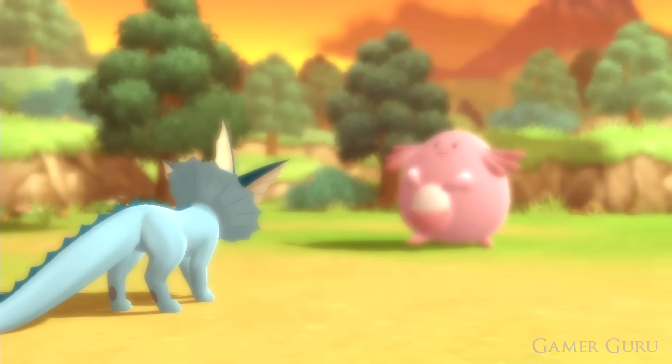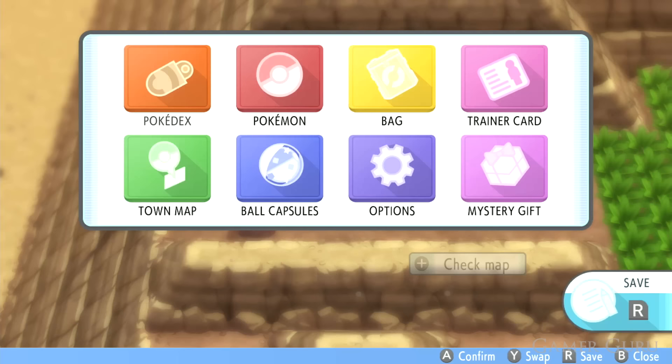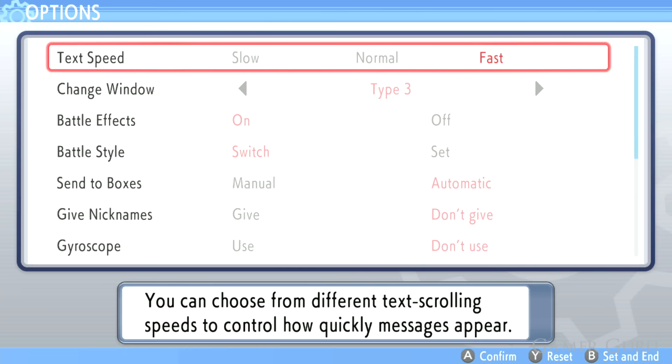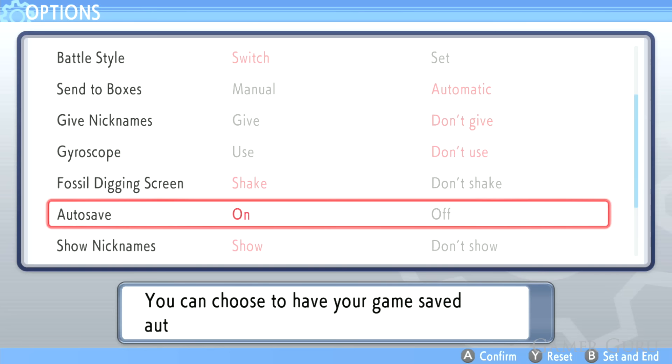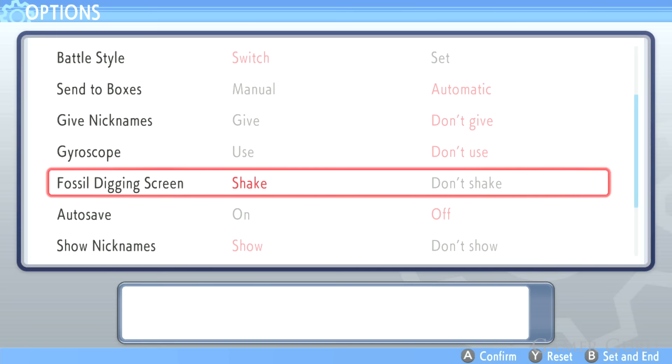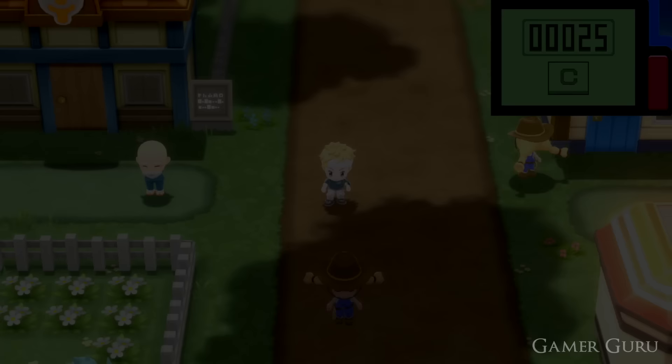Definitely check out your options menu, as there are quite a few interesting settings. Disable auto-save as soon as possible and remember to save manually often — auto-save in Pokémon can really mess you up since there are many things you may want to reset. If you don't put nicknames on your Pokémon, disable the nickname prompt so it doesn't ask every time you catch one. And if you're late game grinding for levels, you can also disable attack animations to make fights go quicker.